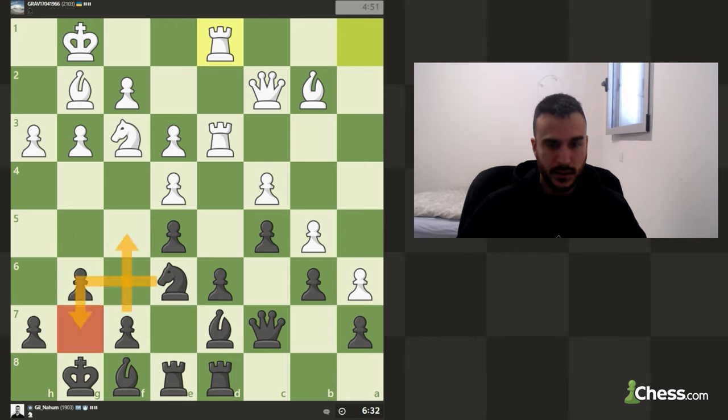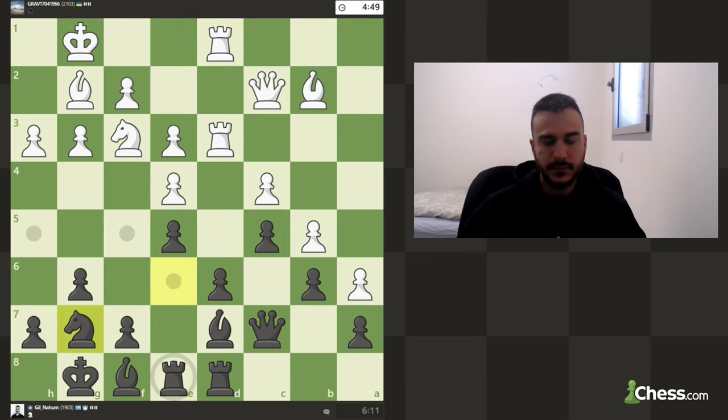Knight g4 — we can maybe go for f5, but I don't really want to undouble his pawns. The downside is that if I move my queen from this diagonal, he can try to attack my position completely, so we need to be careful not to blunder that. For now let's move the knight to g7. He can try to attack this pawn — if I take, take, he is probably going to pressure my bishop. Takes, takes — he can then attack the bishop.